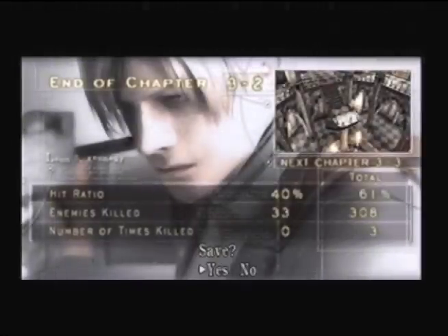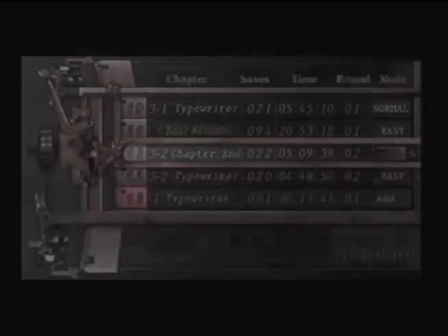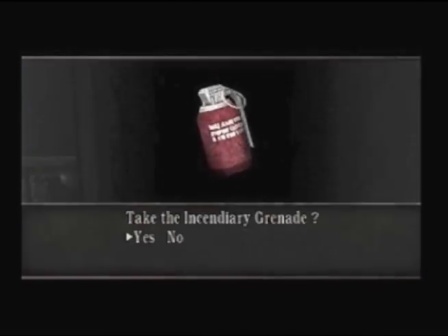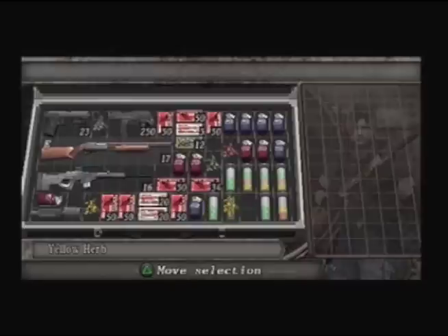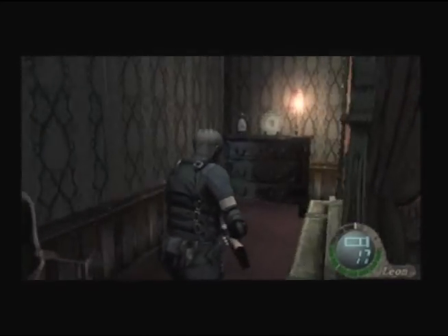And this is already the end of chapter 3.2 or whatever. I'd like to save the game right here. This has actually been pretty weird — as you heard, Ada is working for Wesker right now. She also wants to get the plaga sample. Did you also notice that Leon only recognized her when she put her glasses off? I mean, those glasses didn't hide her face really, so I really asked myself how Leon couldn't see that — seriously.